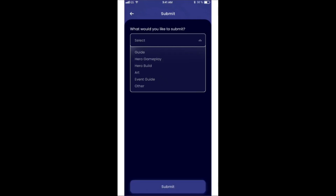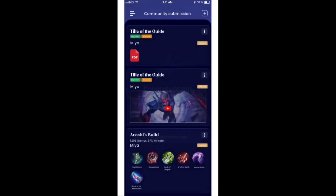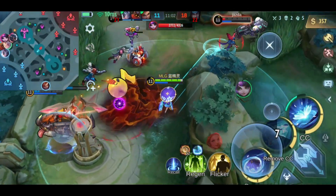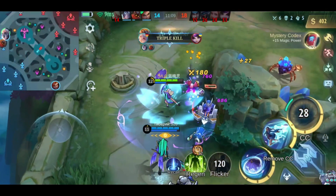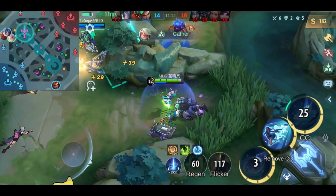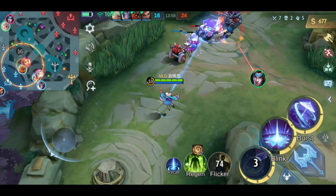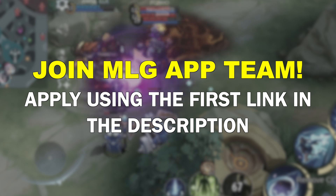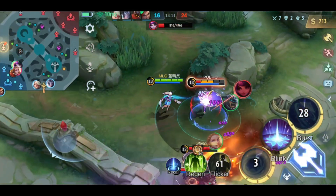You can also submit your build by selecting items one by one — first item, second item, third item — and so on. That gives you the general idea. This is the current state of the app; everything is just for showcasing, and in the released version many things can still look different and new features may be added. I'd love to hear your feedback, and if you want to help make this app as awesome as possible, apply using the first link in the description and join the MLG App team.